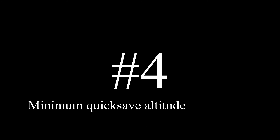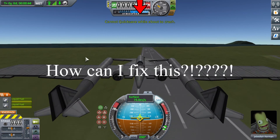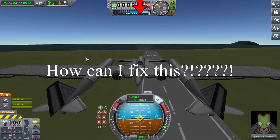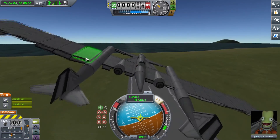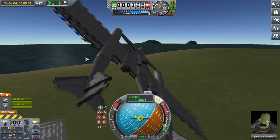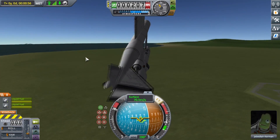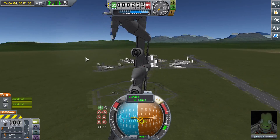Next up, we have the minimum quicksave altitude. As of fairly recently, Kerbal Space Program will prevent you from quicksaving when you are near the ground. This was added with the good intention of preventing people from quicksaving right before crashing into the ground, which is a problem that many people complained about. However, the minimum quicksave altitude is much too high — I'm not going to crash into the ground when I'm 100 meters above the ground, let alone at 500 meters.